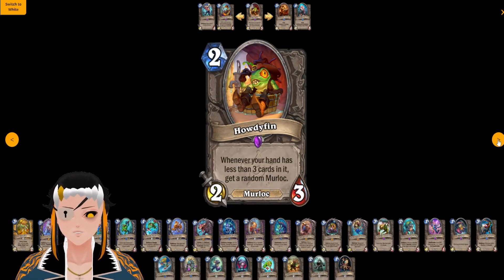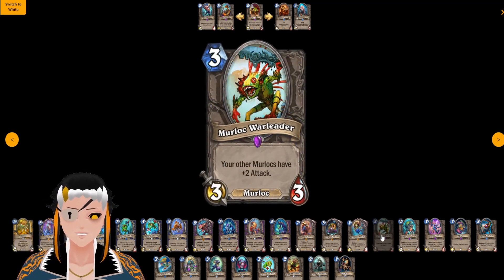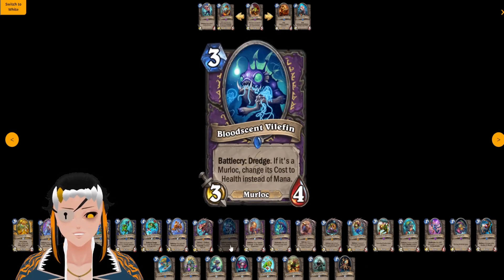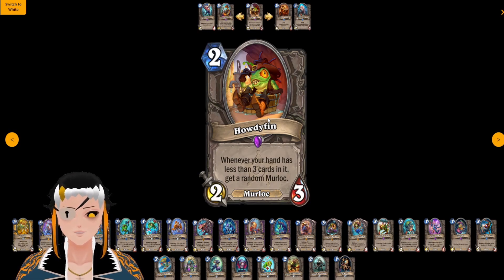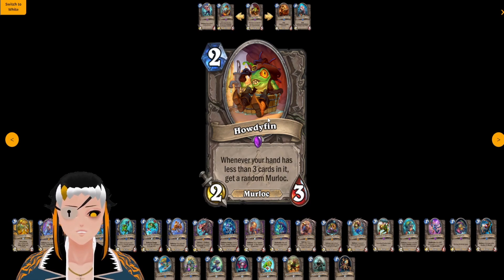Howdy Fin is a two cost, two attack, three HP Murloc. Whenever your hand has less than three cards in it, get a random Murloc. There are a few high cost minions within the Murloc pool such as Gigafin or One Amalgam Band, which you probably won't want to randomly generate. This card will allow you to refill your hand really easily in a Murloc deck, which is something the deck has historically struggled with a little bit. Overall, if we see additional Murloc support and with Clownfish in rotation, I could see a Murloc Shaman deck come back out of nowhere.